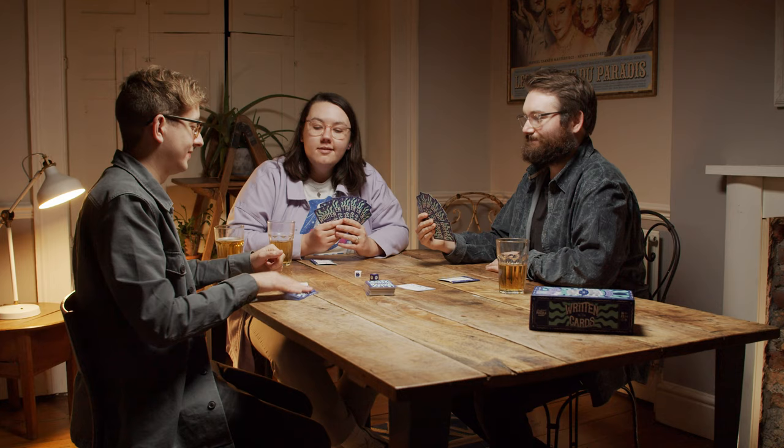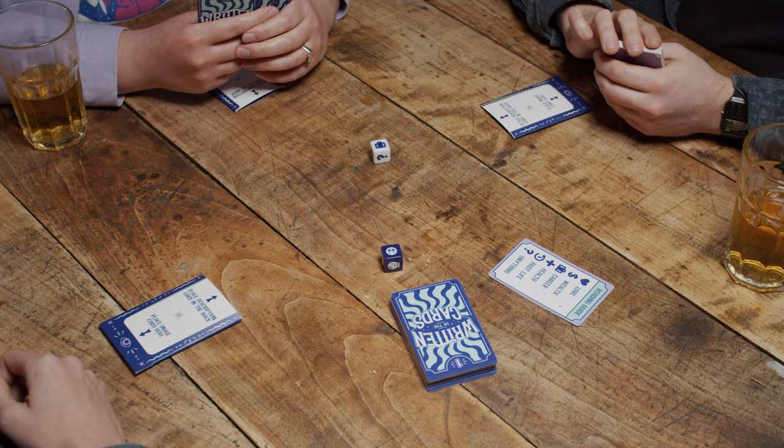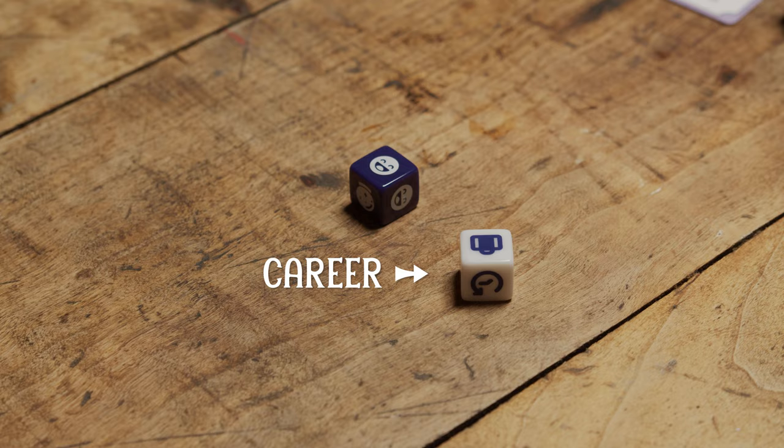Choose a player to be the first seeker and give them the dice. To start the game, the seeker must roll both dice. The purple die determines the style of the prophecy — hilarious or mystical — and the white die specifies the subject of the reading as shown on the reading guide.